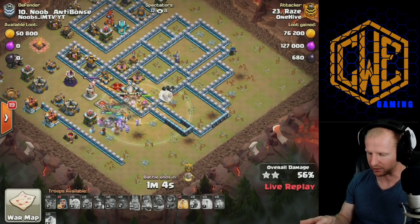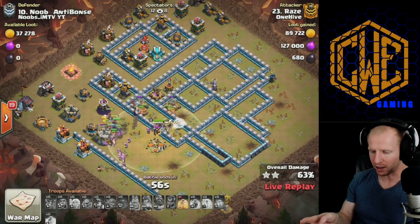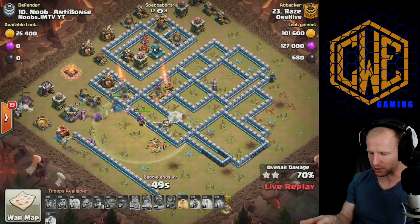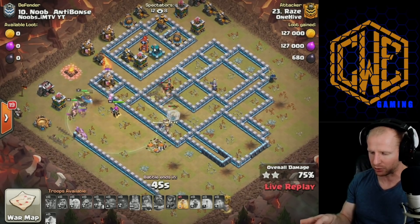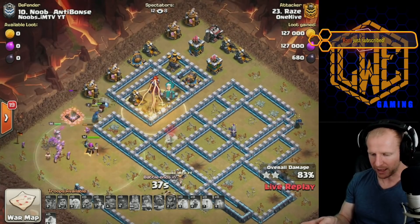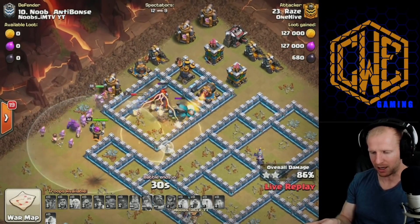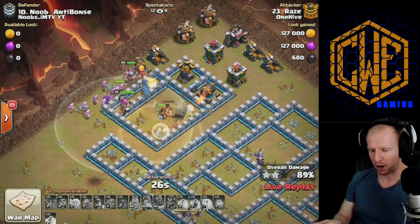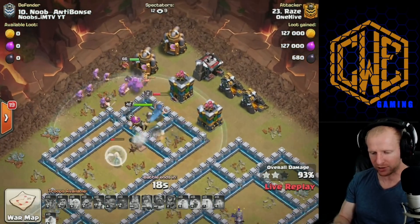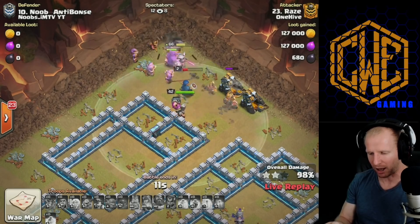The warden actually stole the healers — that's not good. Hogs come out of the CC late and join up to start clearing on the outside, which actually works out nicely. Losing a couple of healers to black mines, he's got one more heal to work with going into another Inferno and scattershot. He holds off on the last heal because the healers have switched over to the miners. All three heroes are alive except the queen — even a level 2 royal champion is working through. These new max-level miners are just wrecking through.